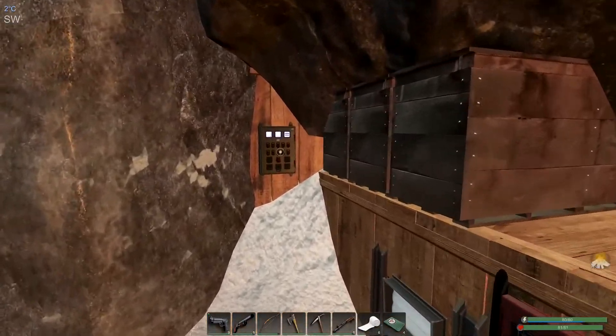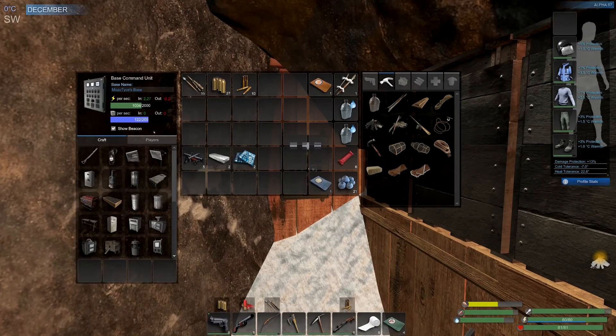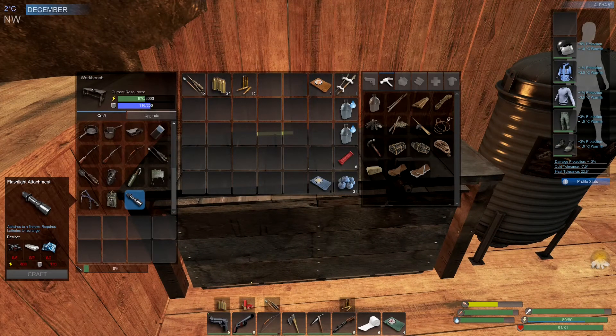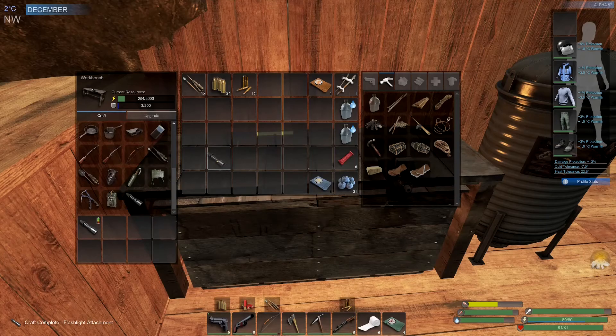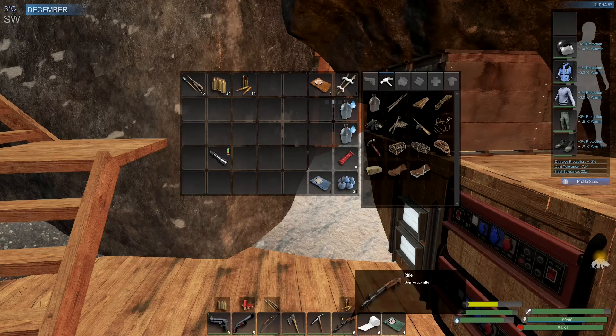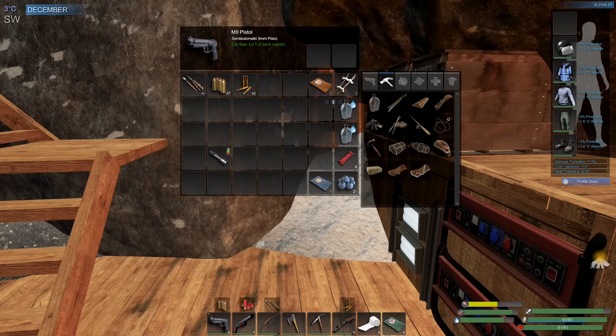I've got both generators running, just waiting for the power which we now have so that we can make the flashlight. After scratching my brains trying to think what those parts were, I realised in editing the video that the reason there were six weapon parts, not five, is because when I'd come back from looting and had a weapon part on me, I added it to the wrong crate. So that was easily resolved. Now I can use the rifle or the pistol, but the one I've been trying to favour is the pistol, so I'm going to put the torch on that one for now. We can always move it later on should I decide to prefer a different weapon.